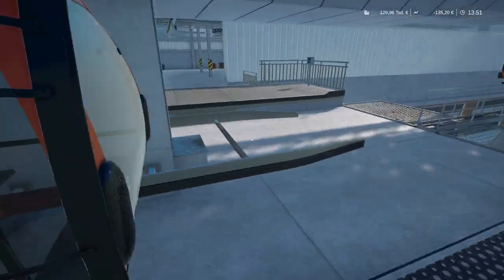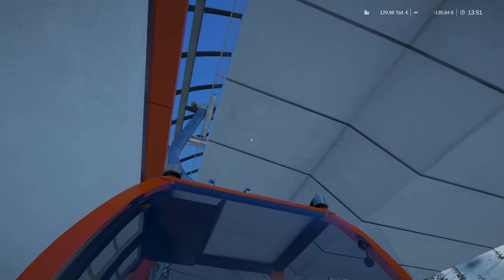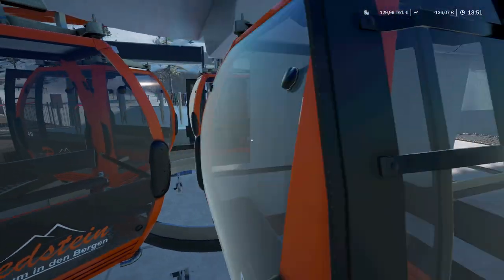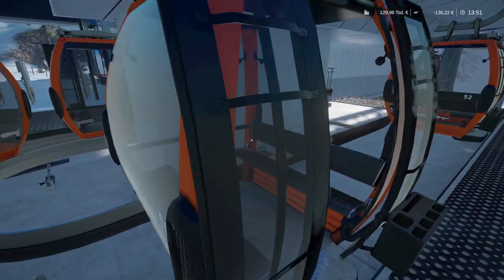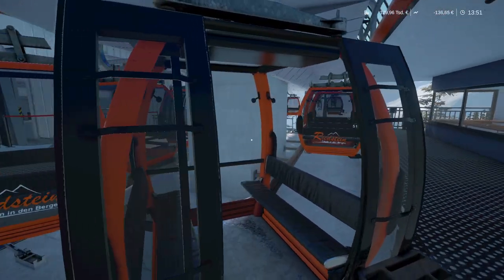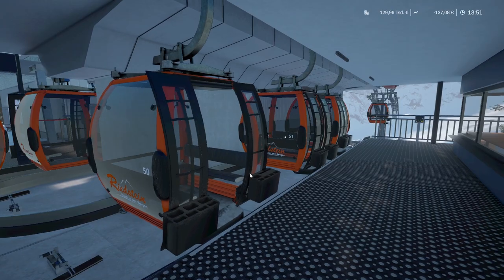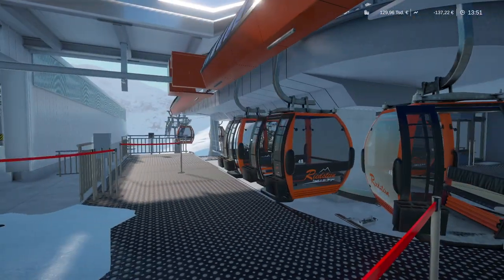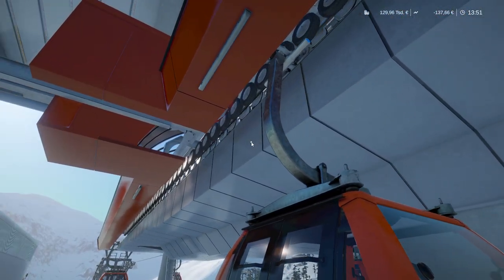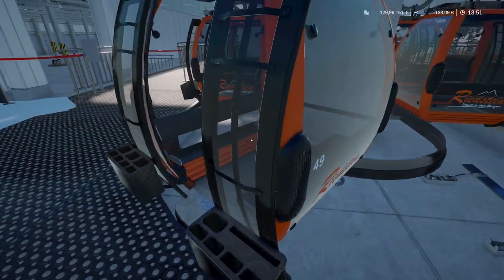With that done, let's pull this gondola back a little bit because we're going to need a lot of space in here. That should be enough, and then we will just push all of the other gondolas back as well. It's crucial that you take roughly the same amount of cabins to each side of the section — that was three gondolas here and there are also three gondolas on that side, so that's good.